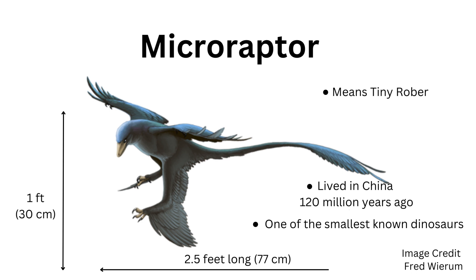Intriguingly, not all dromaeosaurids were imposing giants. Microraptor, meaning tiny robber, provides us with an exceptional example of a smaller member of this family. Fossils of Microraptor have been discovered in China, showcasing its striking feathered wings and long tail, which likely aided in aerodynamic gliding. These unique adaptations suggest that Microraptor was a capable flyer. It was 2.5 feet long, or 77 centimeters.